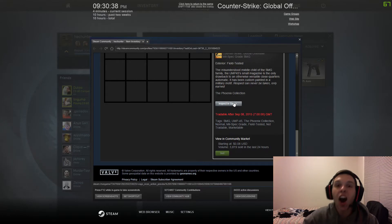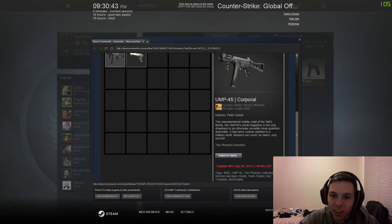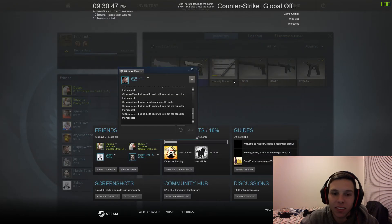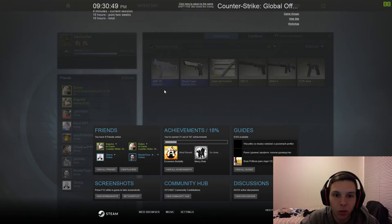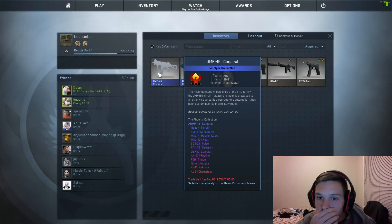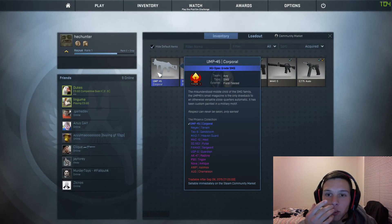I lost 20 bucks on the pokies today, and I even lose money with CSGO. What'd he get? I got a UMP-45 Corporal. It's so bad. It's your first case — it's gonna be bad. Mil spec grade SMG.